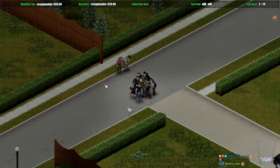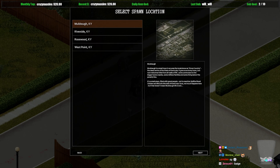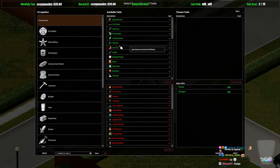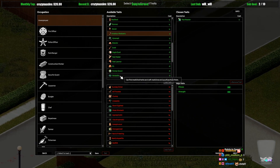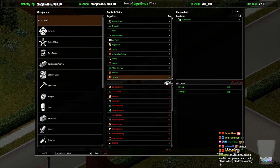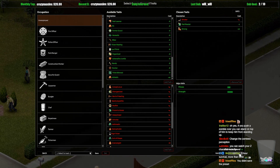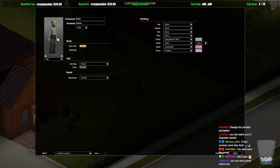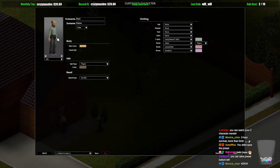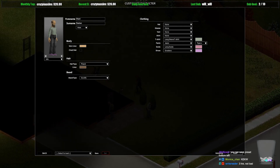Holy shit, you can take a lot of damage. What did I pick? I picked Fast Reader and Strong. I'm kind of curious what it would be like without Strong because it seemed like it was hard to knock a zombie over. Look at this guy's purple shoes! All right, I gotta pee real quick — let's reset the giveaway.